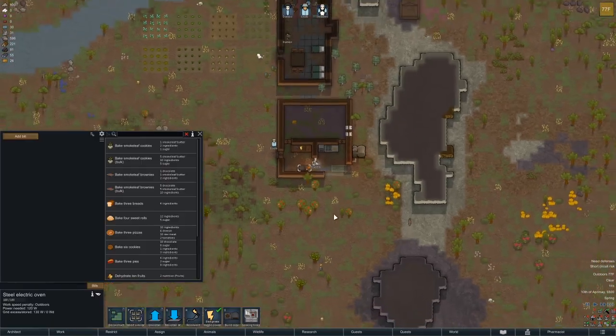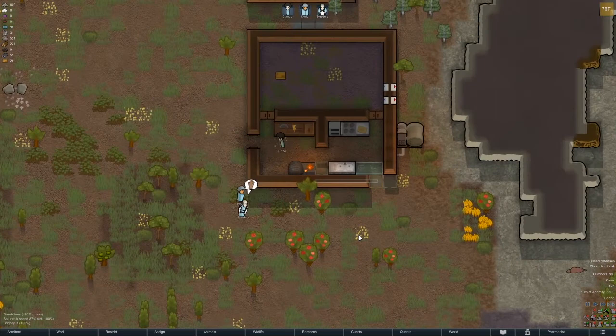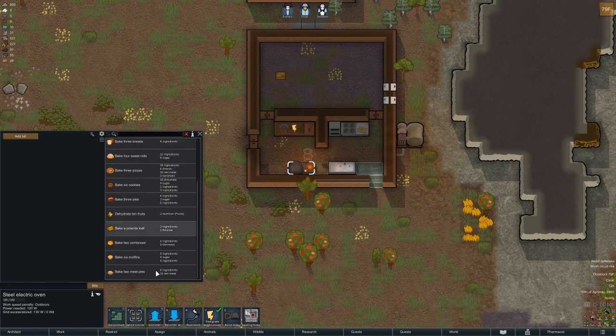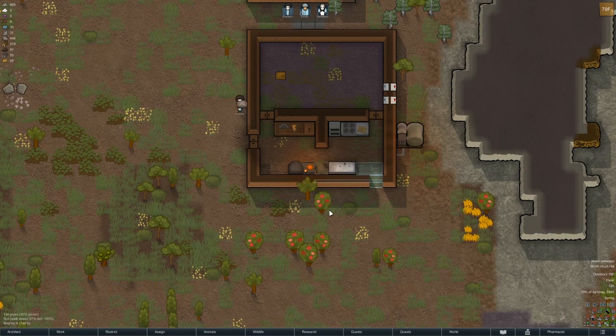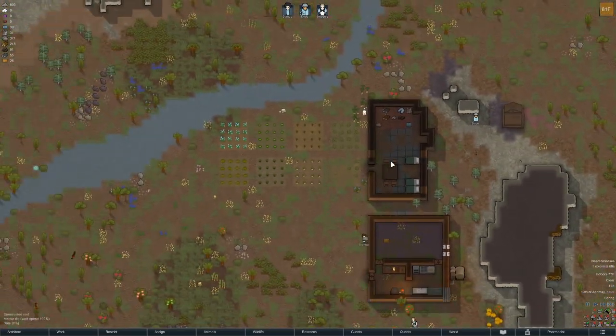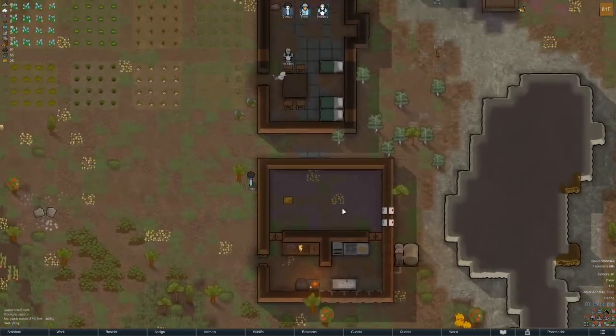Nice — short circuit risk, they should put a roof on all this eventually. Cookies, brownies, three types of breads — we'll get into all these soon because there's a lot of stuff. But I want the colony to be safe first — as much as I want to get into that already, I shouldn't.